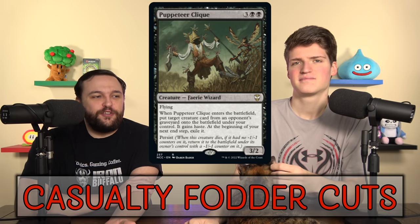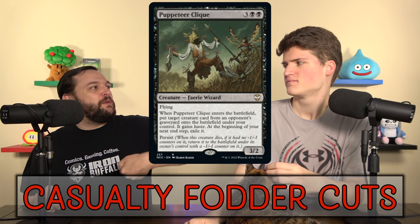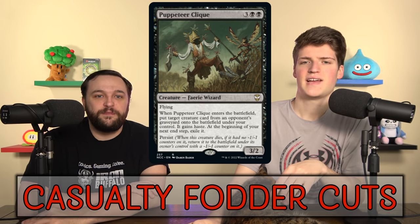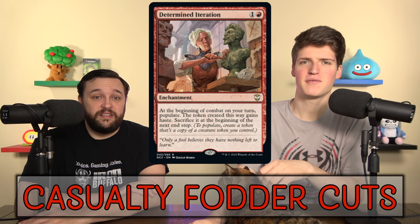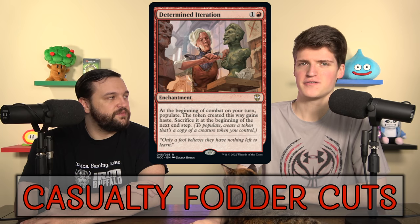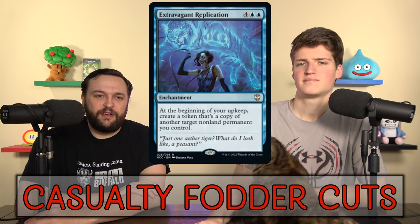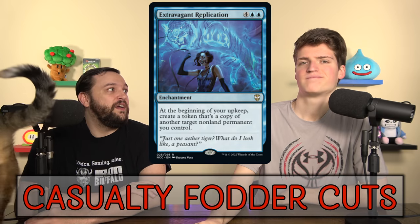Puppeteer Clique — we can get a creature back from their graveyard, but again these are too expensive. We need these tokens to come out, and in the same turn we want to be able to copy the spell again. We're not going to get that with something like Puppeteer Clique. Determined Iteration wants to populate tokens, but we're going to be having tokens that aren't good enough that we want an extra 2/2 once per turn. Extravagant Replication — though we kind of want the token it's going to make, it's slow and clunky.